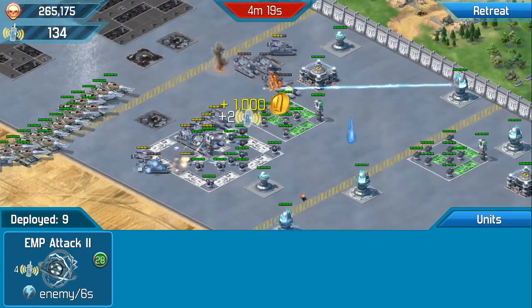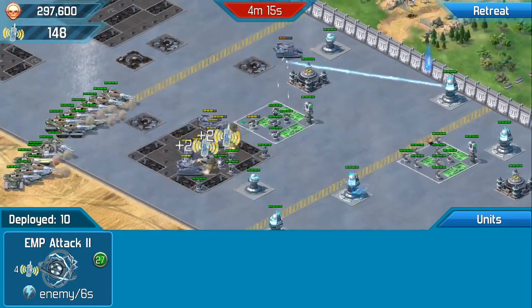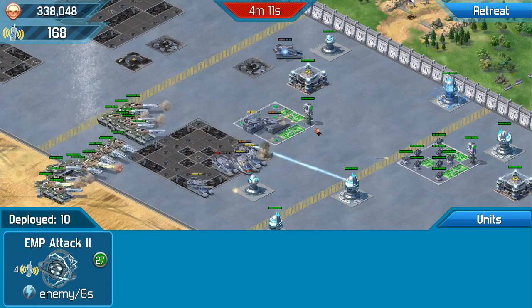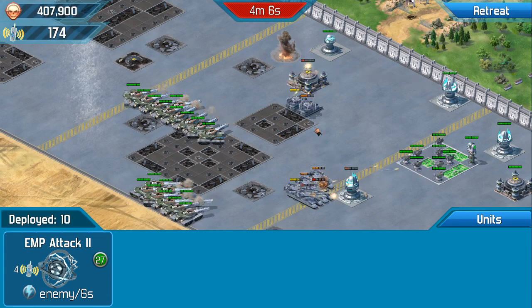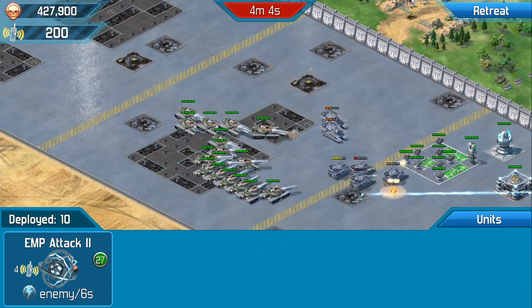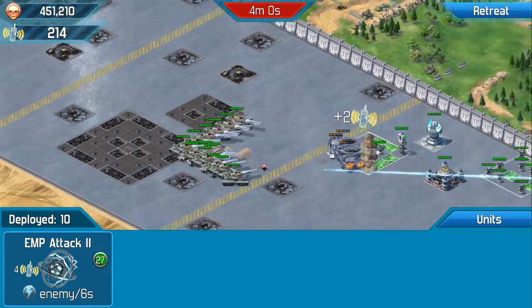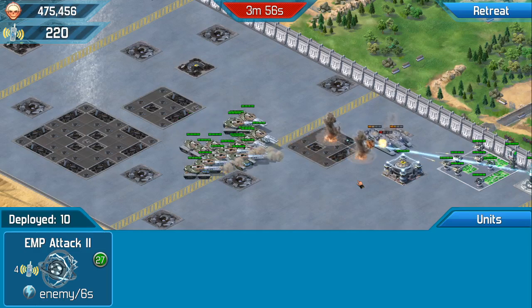It's just about working methodically. We're nearly done. Normally to get the next units, where we're spending thorium, we're usually looking at about power level five or six.